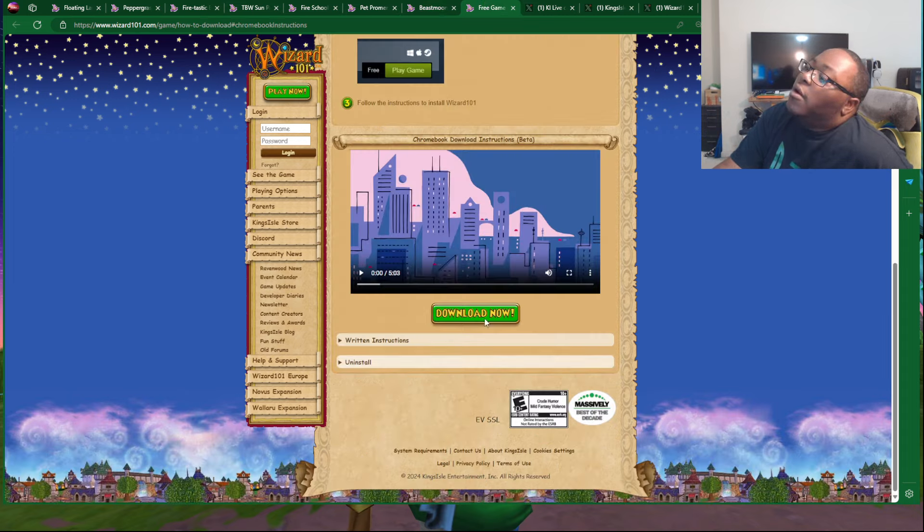A reminder that you can still play Wizard101 on a Chromebook — you can download it. You need at least around 20 gigabytes of free space, so make sure to check that out.